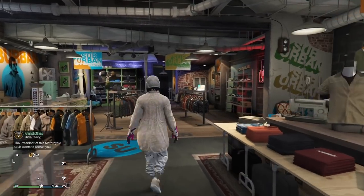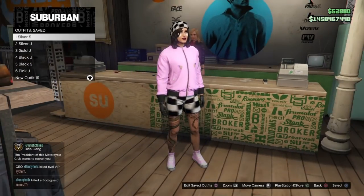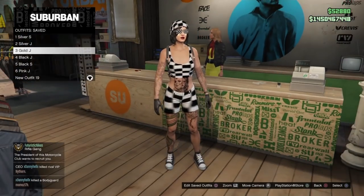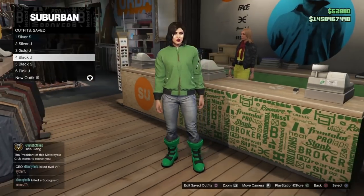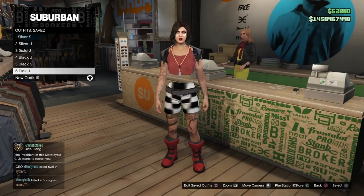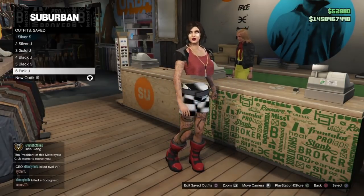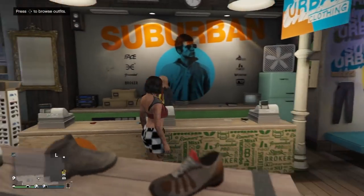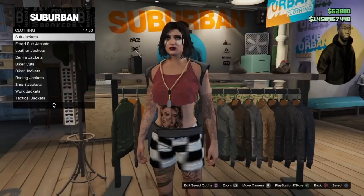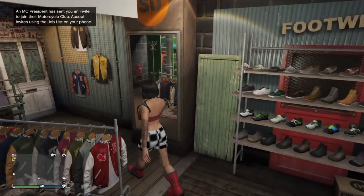Once you do a component transfer glitch, go back on your female character and you should have these items transferred. The first outfit had a pink jacket, some pink shoes, and random checkered items and headphones. The second outfit had jeans and pink sneakers — you can change the top to anything. The third outfit was a fully checkered outfit, which looked really nice. Then there was a green biker suit outfit with green gloves and checkered shorts, and green biker suit boots with jeans and a green top. With checkered items you are limited to the style you transferred over from the male.